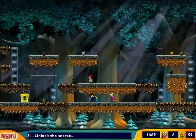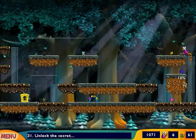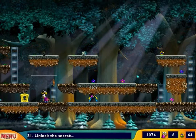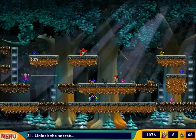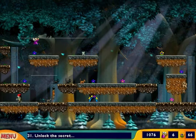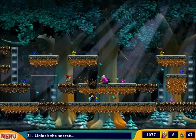Okay, level 31 - Unlock the Secret. This doesn't look like too bad a level. We're introduced to lock and key. Now, the lock and key is actually one of the most annoying obstacles in this game, because trying to unlock those things sometimes is a pain. You have no idea - sometimes trying to unlock the freaking lock and getting the freaking key is a chore.